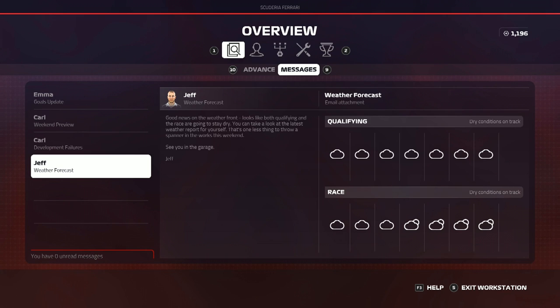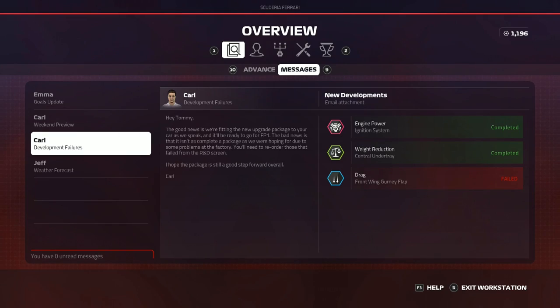For this race, we have no rain expected this weekend at the Chinese Grand Prix — plenty of cloud and overcast conditions, but crucially no rain. In terms of R&D, we have one failed aerodynamic/drag upgrade, but we do get two upgrades for the chassis and engine — the first two actual performance upgrades on the car, since so far all we've done is reliability upgrades.